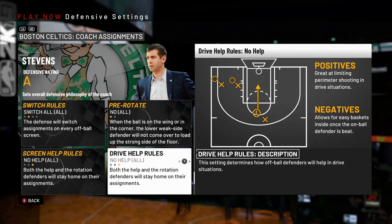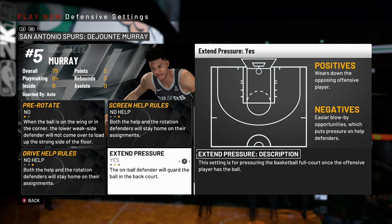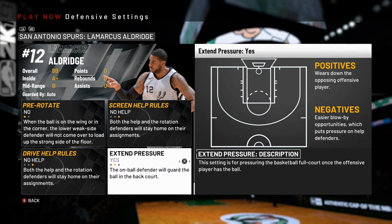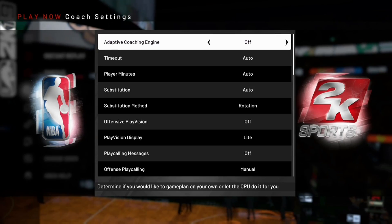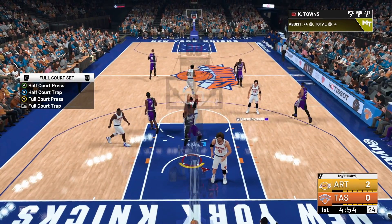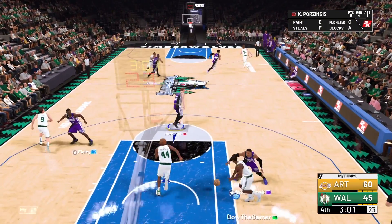Switch rules: switch all. Pre-rotate: no. Screen help rules: no help. Drive help rules: no help. Then go to point guard, shooting guard, small forward, and power forward and extend pressure — yes, yes, yes, and yes. The only one you don't want to do it for is the center. Then go to coach settings and turn off adaptive coach engine. When you get on the court, set physical defense and half court pressure.